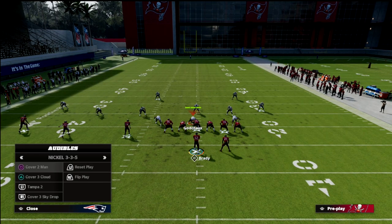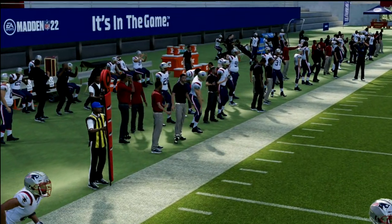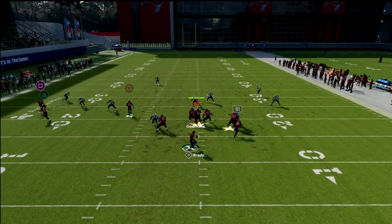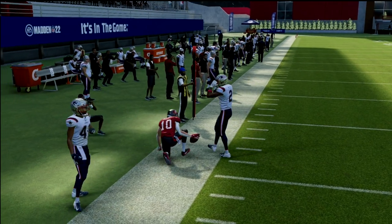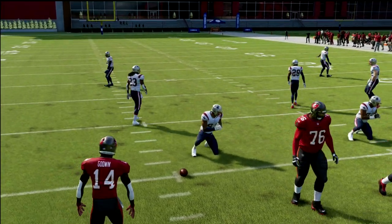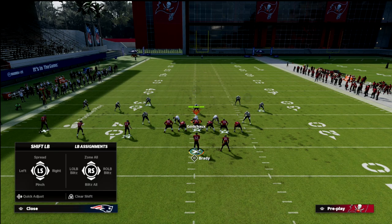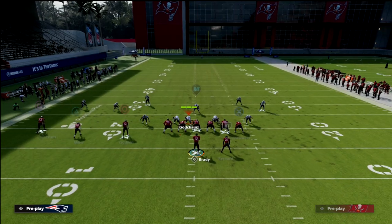We still have our concept on the backside — one of the best little underneath passing concepts in the game. A little flat and in route: if it's a curl flat zone, it gets sucked inside by the flat and you can easily throw the in route. You can also have a ton of success from the left hash just as from the right hash. The flat works a lot better to the short side than to the wide side of the field.